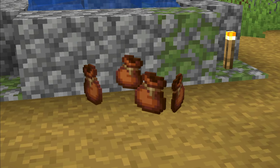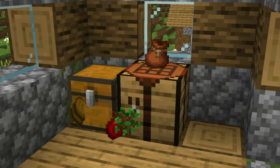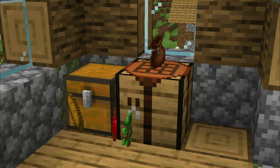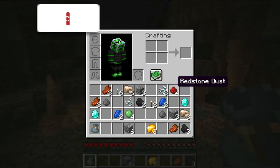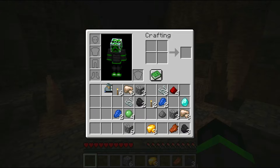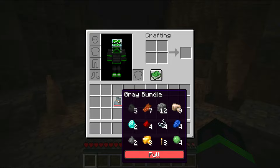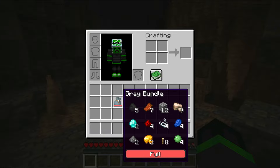Now that you know all of this information about bundles, you are probably already thinking of the different ways they can be used. One example would be when exploring in a cave — you usually get lots of random items like ores, mob drops, and random blocks. With a bundle you can put all those items inside and free up lots of other space. Here you can see how the inventory went from near full to now empty, allowing you to carry around lots more items with all the extra space.